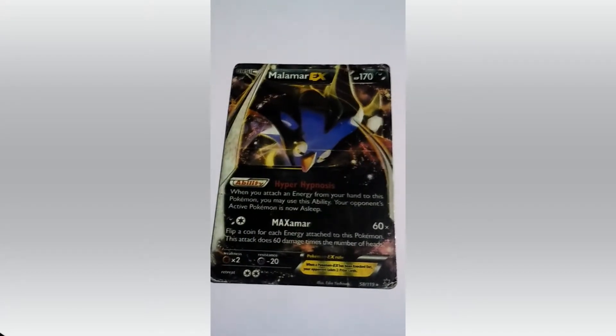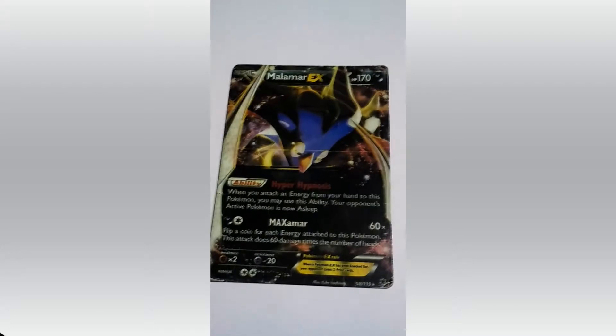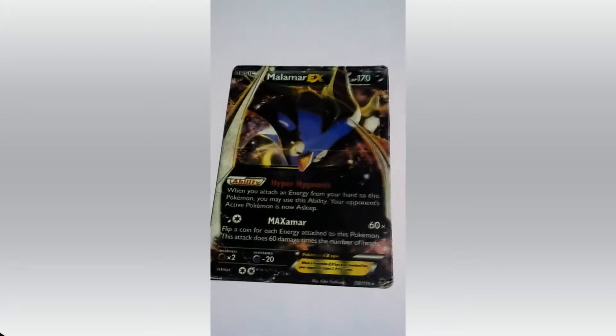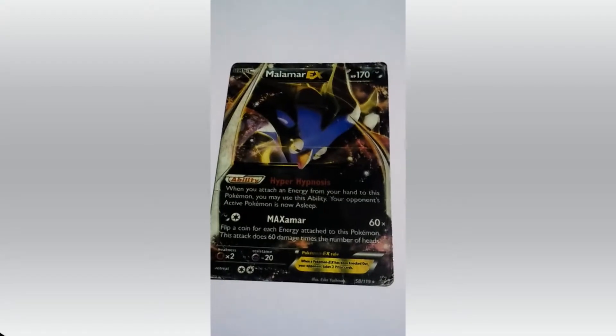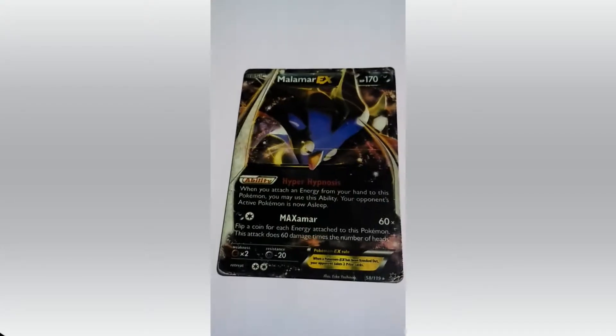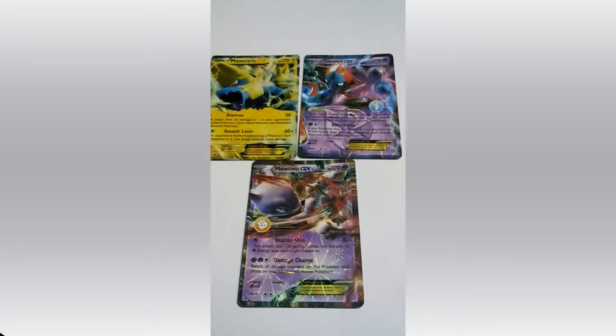Malamar. What's his trainer's name? James — yeah, he holds this Pokemon. Malamar. HP 170. Attacks are Hypnosis and Malamar. These three — behold the names of the three powerful.